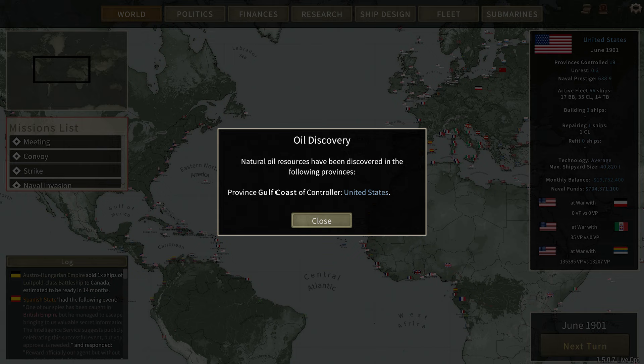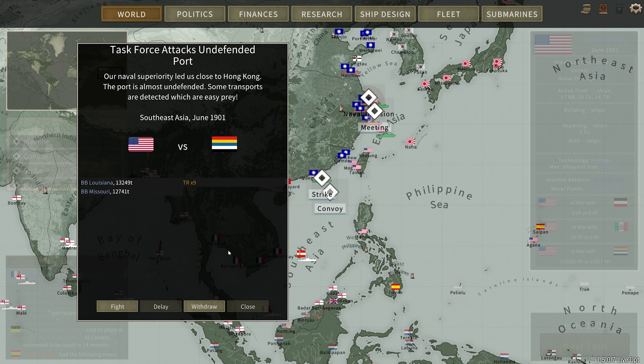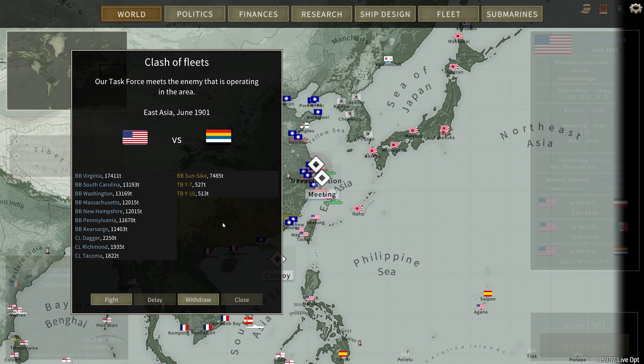This is interesting — natural oil resources have been discovered in the following provinces: the Gulf Coast province controlled by the United States. I'm not sure where that is exactly. We have the Gulf of Mexico. Interesting. We're in the Bering Sea... the Austro-Hungarians don't like us. France's admiral got replaced. And we have another battle, but this is just trade ships. Let's go ahead and fight them. Auto resolve. We win — sinking three. Perfect.